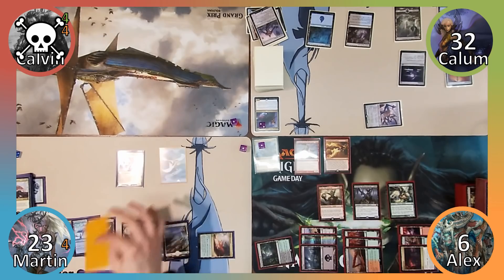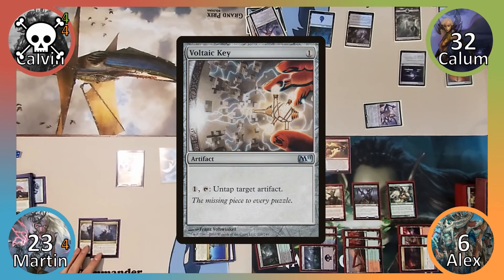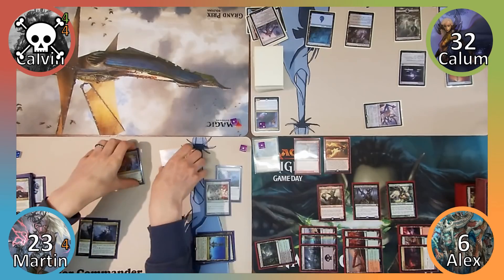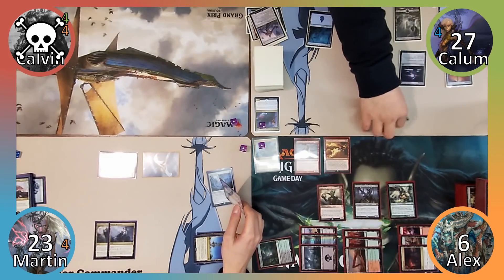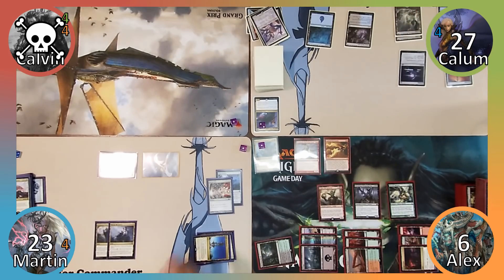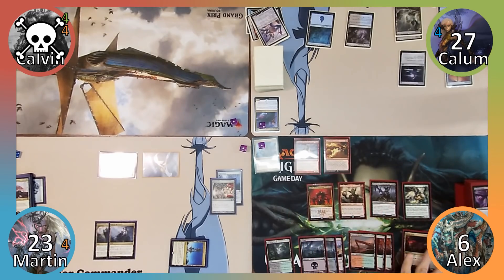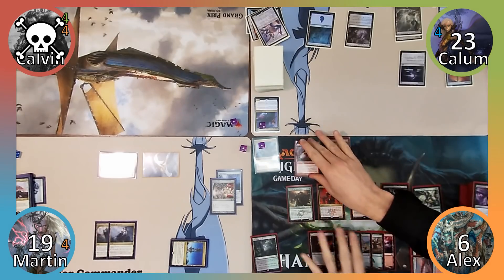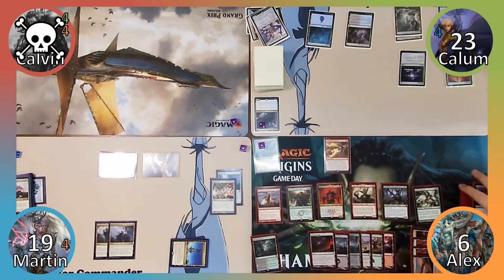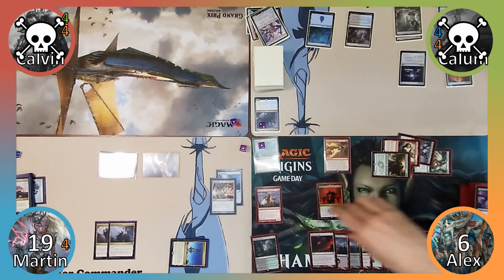In Martin's upkeep, he sacrifices a Thopter to Shieldred. He plays Nomad Outpost, casts Ugin's Nexus, then casts Voltaic Key and attacks Calum with both creatures dealing 5 damage. Calum sacrifices Ulamog to Shieldred in his upkeep, plays a Swamp and passes. Alex returns Judith to the battlefield with his Shieldred in his upkeep; Purphoros deals 2 damage to opponents. Alex plays Jund Panorama, casts Surrak the Huntcaller, and Purphoros triggers again. Purphoros has enough devotion to become a creature. Alex uses Surrak's formidable ability to give him haste and attacks Calum for lethal with all creatures except Judith, knocking Calum out of the game.